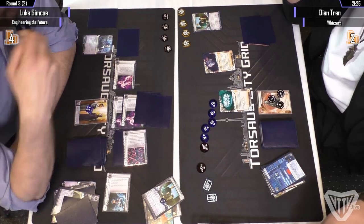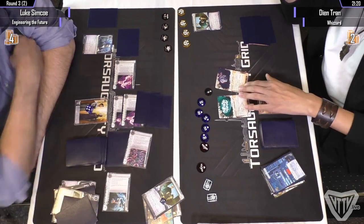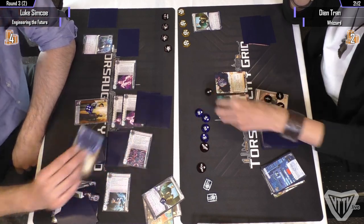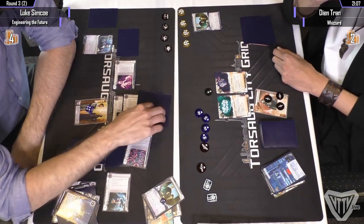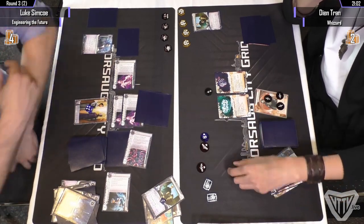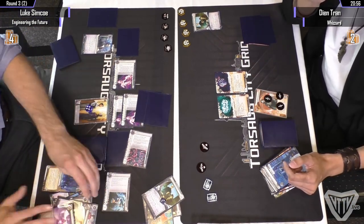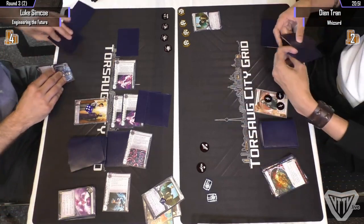Does he do it now? I'm surprised he just didn't Keyhole. And now some of the SanSans are in the bin. And here goes the Apocalypse! He gets to see them, but he doesn't get to access them.